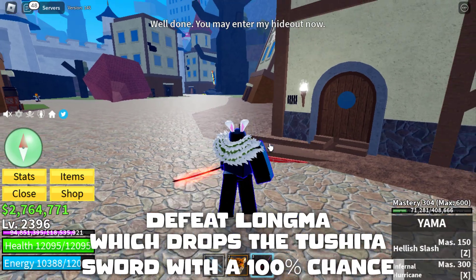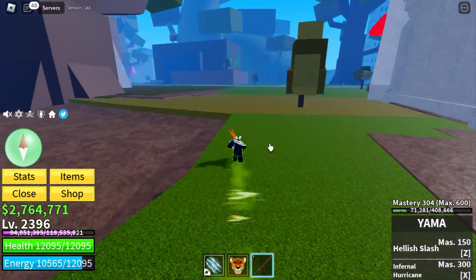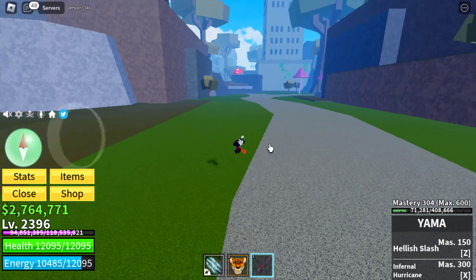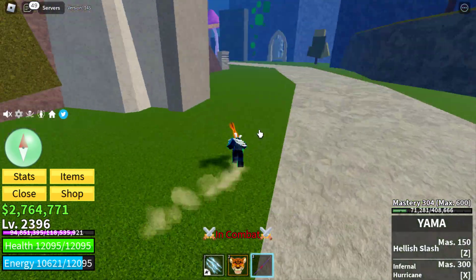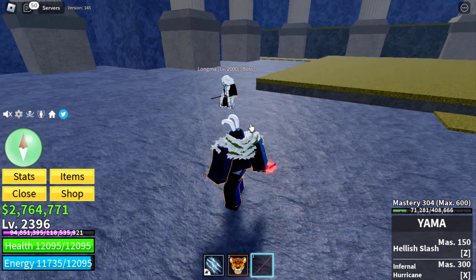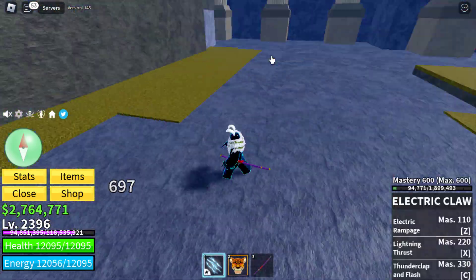After lighting all five torches, defeat Longma, which drops the Tishita sword with a 100% chance.